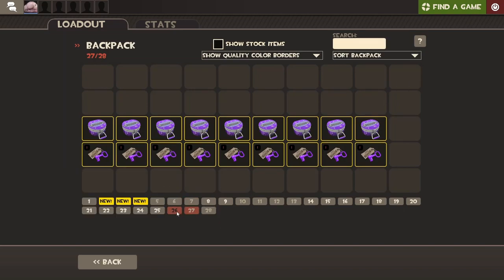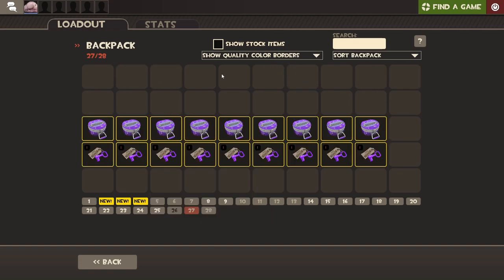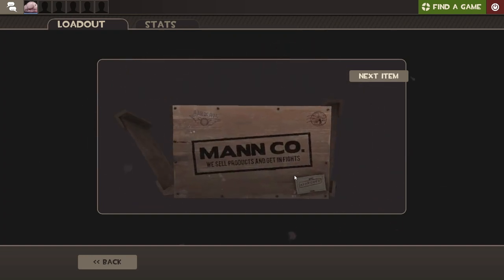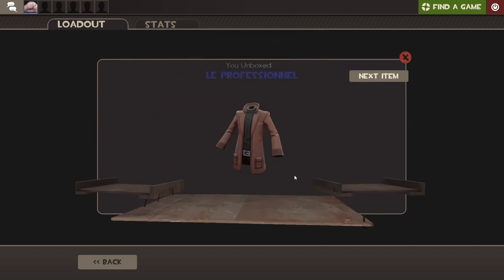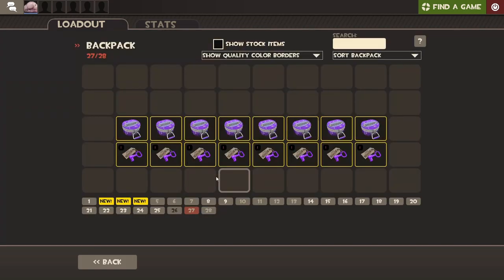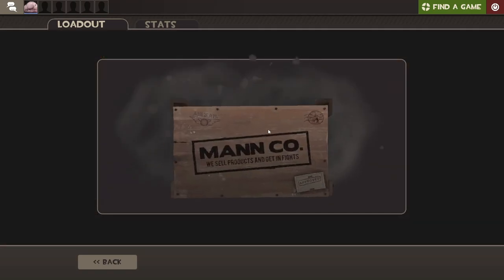So far I think we have opened... 8 and then 10, that's 18 plus 9 — 27 so far. I haven't gotten any Unusuals yet. Come on man. Lip Professional — I am a spy man, I should probably check that out. Description tag — no, I don't want description tags, I want Unusuals.